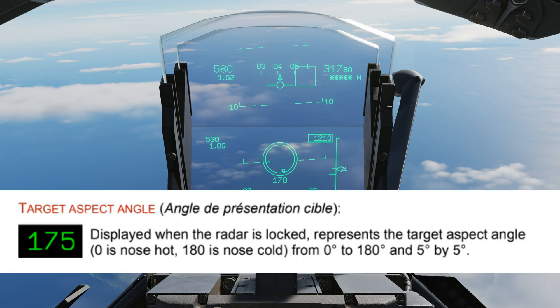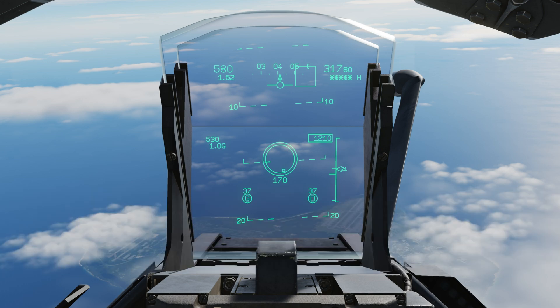Next is target aspect angle — this displays when the target is locked and shows the target aspect towards us. The manual states 180 degrees means nose cold while 0 degrees means nose hot. G equals left and D equals right for your missiles. If they are flashing, they're not ready; if solid, they are ready; if there's a circle around them, the missiles are locked to the radar target. The number above shows time of flight if launched right now, and this dramatically counts down for the first few seconds after launch.